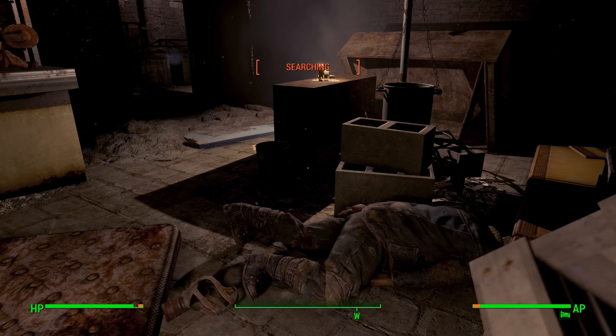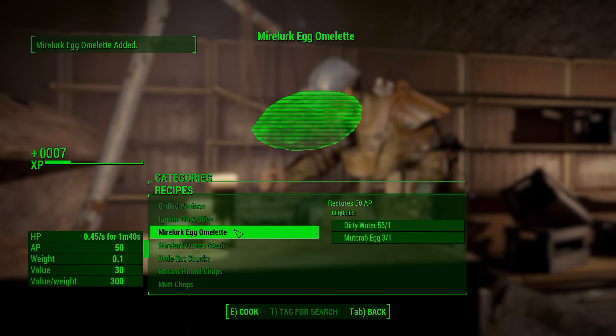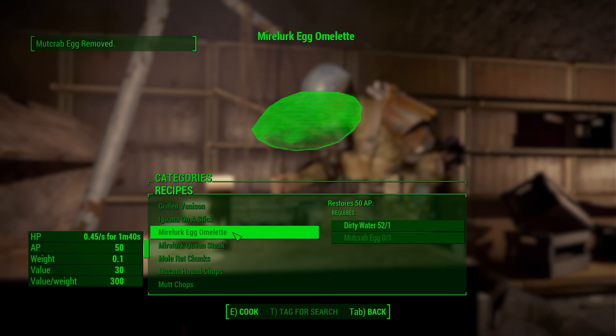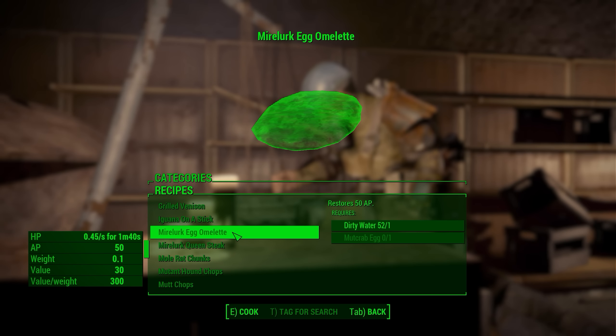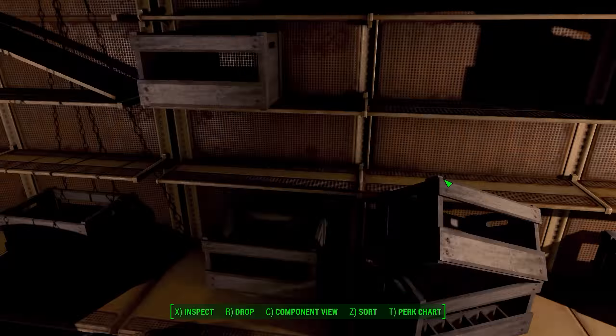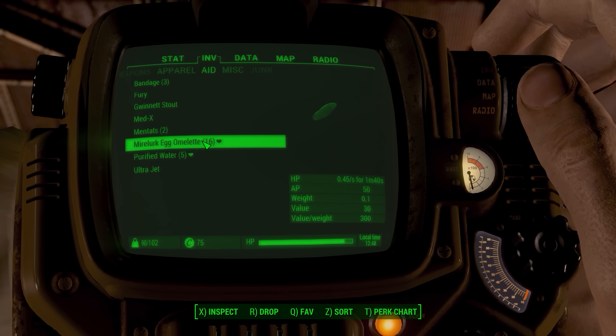That'd give me more loot and more 10mm ammo — that would be great. Now that I have a good amount of eggs and water, I might actually go back to Beantown, cook up my stuff, and then go back to the Massachusetts Pike Interchange to sleep there for the night. They have nice beds there — I'll get a good night's sleep and run less risk of getting infected.